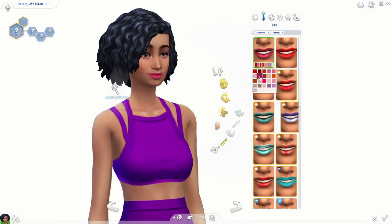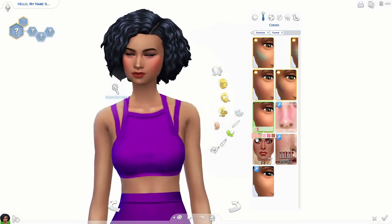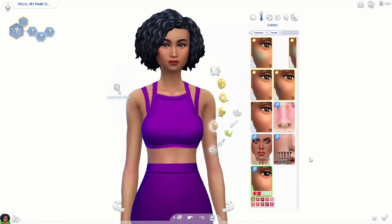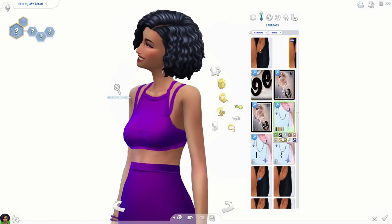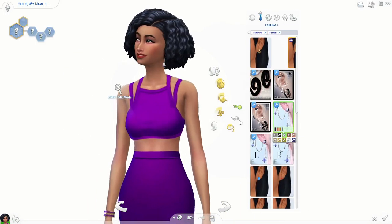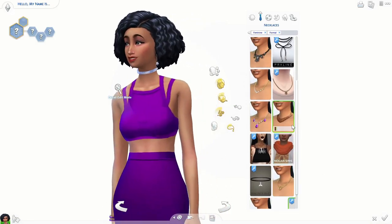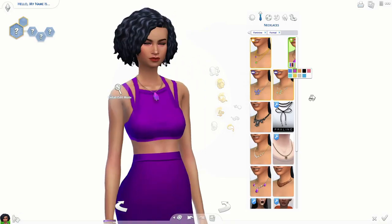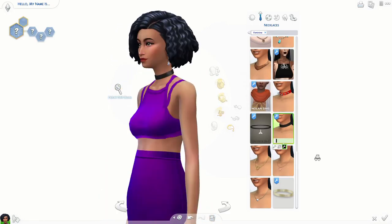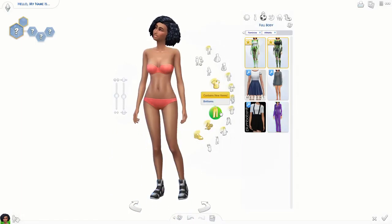I've found the easiest way to keep all the sims I create safe is to actually add them to the game rather than just save them to my library. So Amethyst is actually roommates with Samoa Scout right now, just because I placed them in the same apartment. Fun fact! The farther I got into her outfits, the more she developed for me.